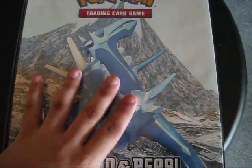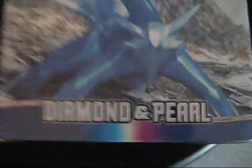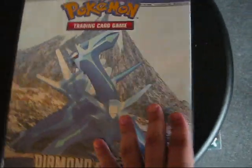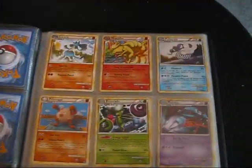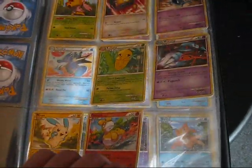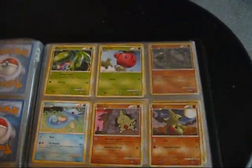Let me get everything put in the binder. So, this is my current HeartGold SoulSilver Unleashed binder — I know I have it in a Diamond and Pearl binder; I don't have the Unleashed one, I'm looking for that, so currently this is the one I'm holding it in. I'm missing a lot of cards, as you can see. I need Plusle if anyone has that — we can trade.